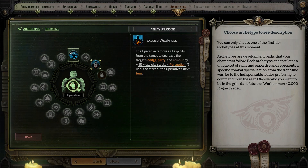At level three, you'll automatically pick up the ability Expose Weakness. This removes all exploits from the target and imposes a percentage penalty to dodge, parry, and armor equal to 10 plus the amount of exploit stacks you removed times your Perception bonus. This debuff lasts till the start of your next turn, so the entire party benefits from it and you absolutely should be using this all the time.